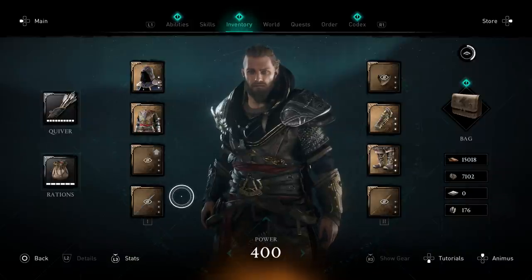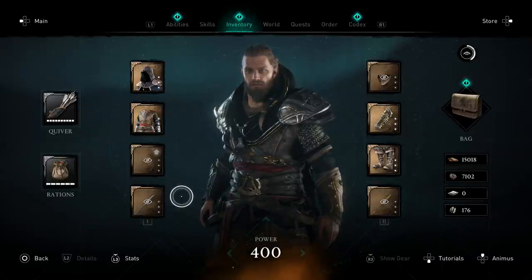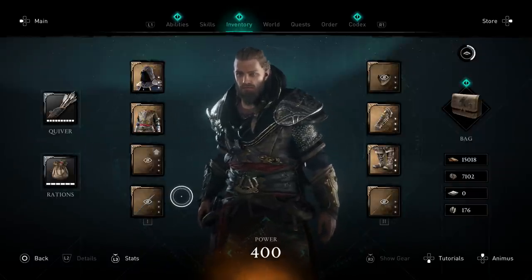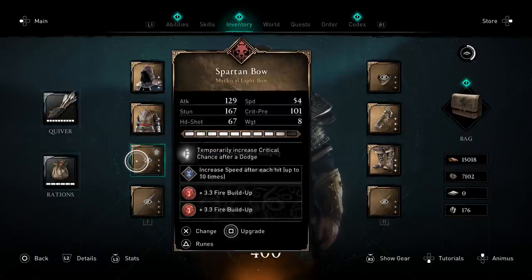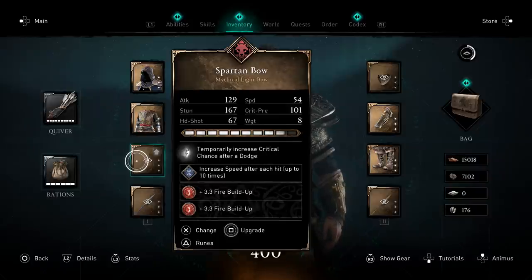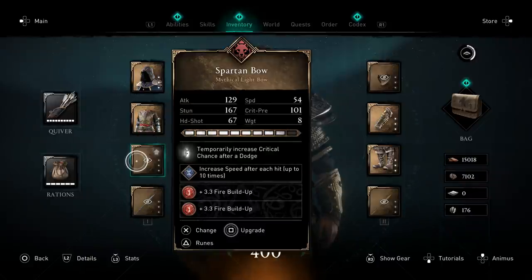Always check your stats when trying different rune combinations because you might be getting diminishing returns. This is especially relevant in the end game at max power. For example, attack-boosting major runes like the Chain Fury Rune — 15 attack after each hit up to 10 times — or the combo finisher rune — 15 attack up to 5 times — give me no bonus on paper because my armor is already providing the attack bonus.